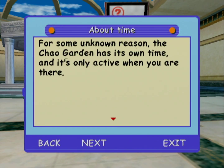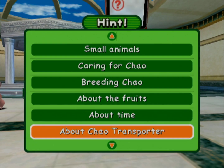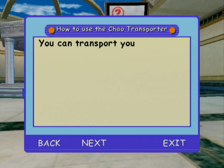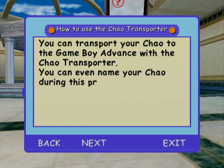For some unknown reason, the Chao Garden has its own time and it's only active when you are there. So even if you have many gardens, you don't need to worry about time when you're in a particular garden raising a Chao. There's also a device called the Chao Transporter — we'll take a look at it in a moment. You can transport your Chao to the Game Boy Advance with the Chao Transporter. I need to get my Game Boy Advance from my brother — I'll do that soon. You can even name your Chao during this process.